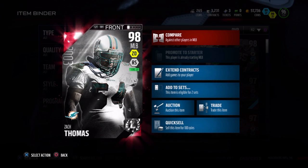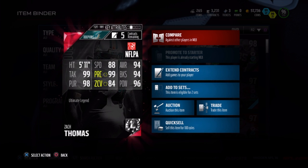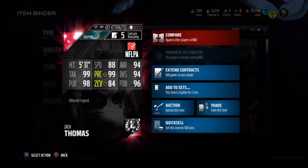Ultimate Legend Zach Thomas, dual style zone defense, run stuff style, 98 overall. 5 foot 11, 88 speed, 94 awareness, 94 block shedding, 96 hit power, 84 zone, 99 play recognition, 99 tackle, 98 pursuit.